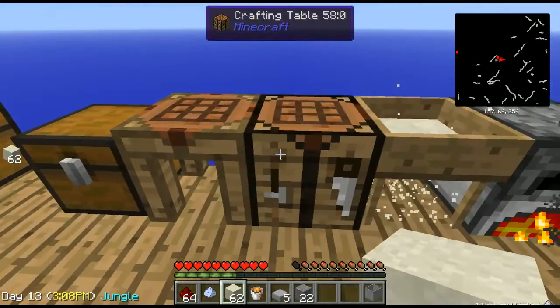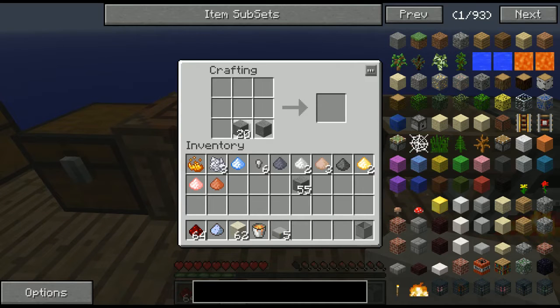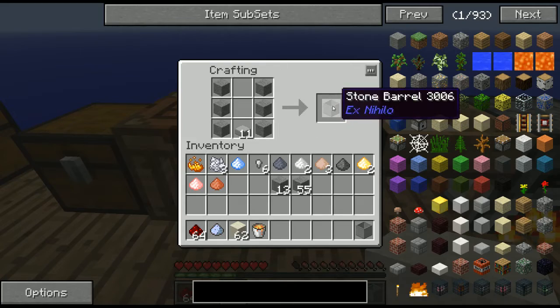To make the actual barrel itself, we're going to take our stone and make stone slabs. Put those at the bottom, just like we did with the wooden barrels in this recipe, and that'll give you your stone barrel.